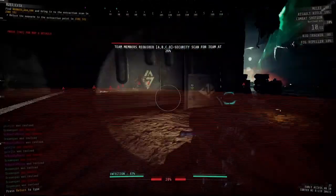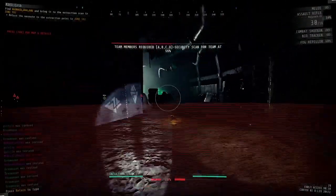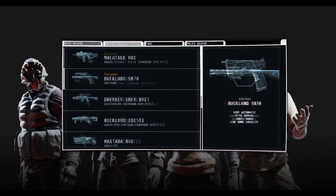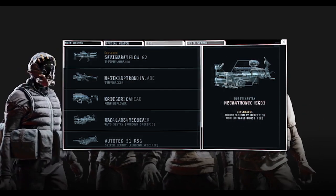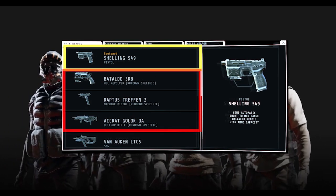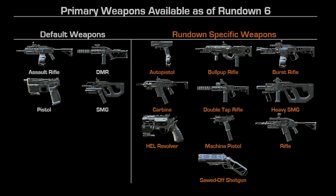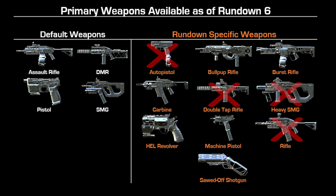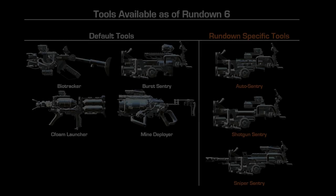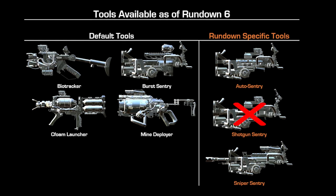So why is this information important? In GTFO, a player's kit can be divided into 4 items: primary weapons, special weapons, tools, and melee weapons. In each category, there are default and rundown-specific weapons. These powerful rundown-specific weapons either show up or disappear when a new Rundown drops, and are not limited to only primary weapons — they can also extend to both special weapons and tools as well.